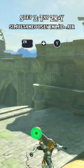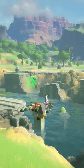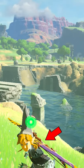Step 3. Tap ZR and Y simultaneously in midair. Step 4. If done properly, you will briefly enter bullet time but Link will put away his bow and look like this.